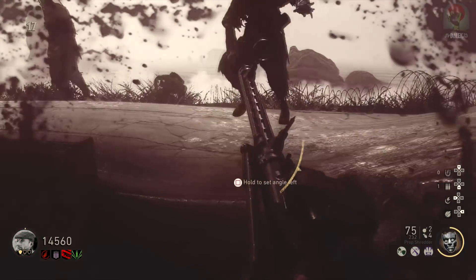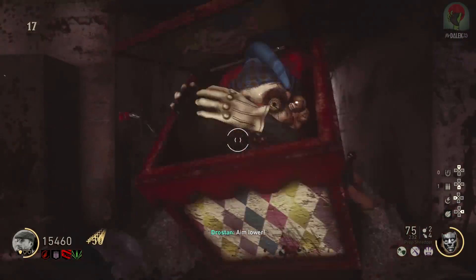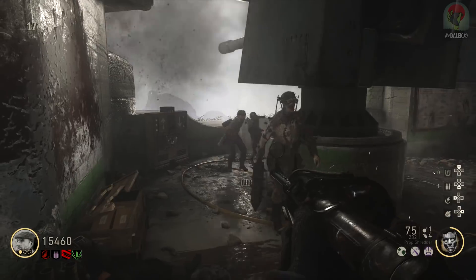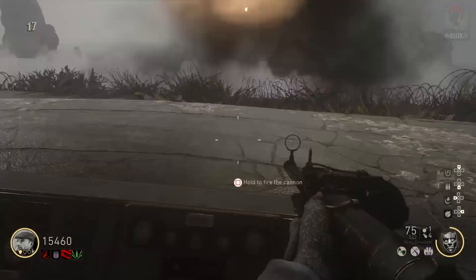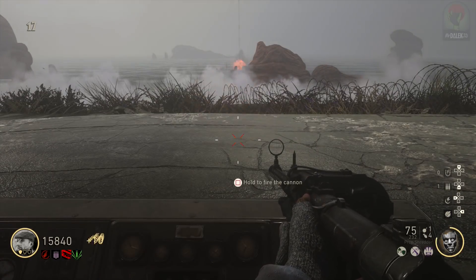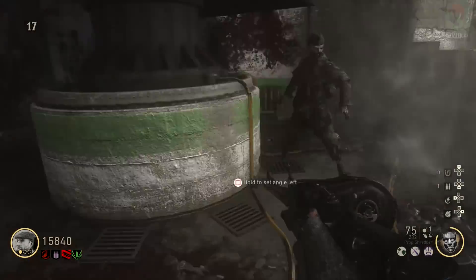There are a total of three boat destroyers during this segment. They appear, move to a position, stop, and then it's up to you to destroy them with the cannon. You'll know you've completed this step correctly because a prompt on screen will confirm you've destroyed all of the destroyers.